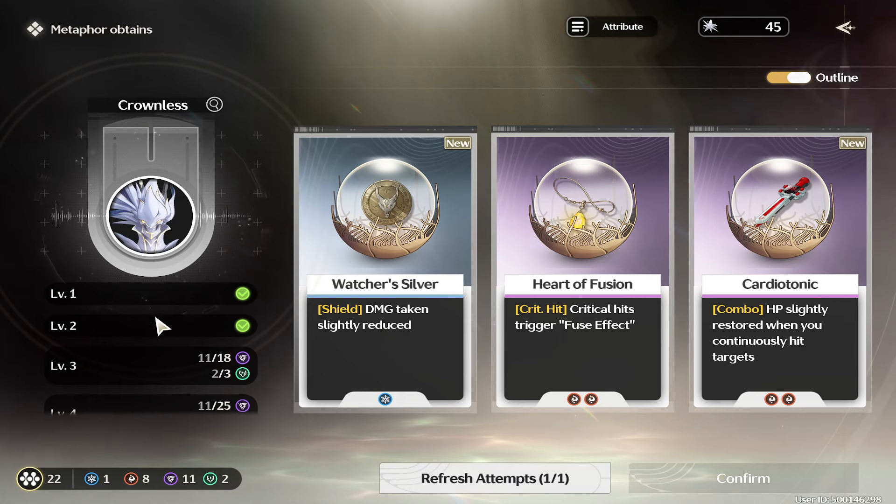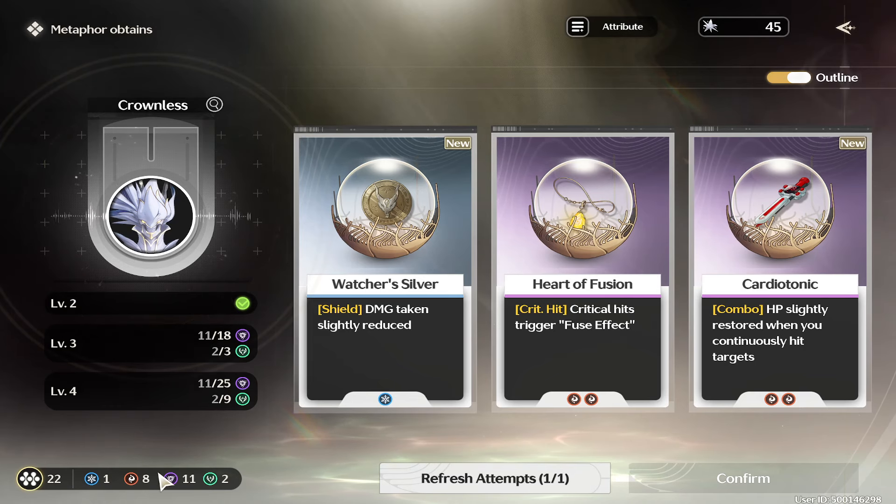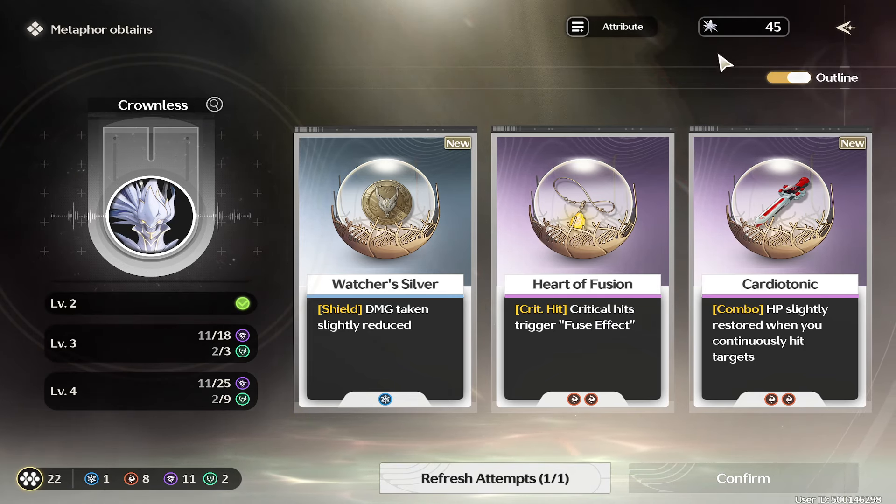For example, you can see I already have two levels on this. If you look down at the bottom, it tells you the choices that you've chosen.